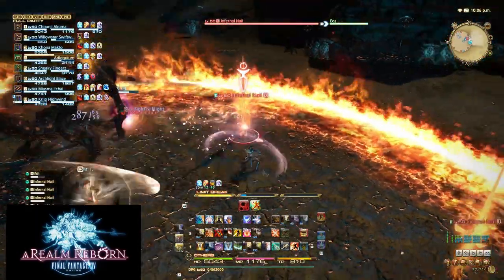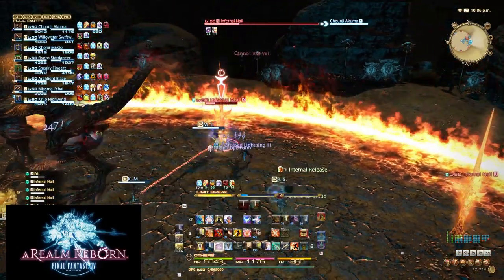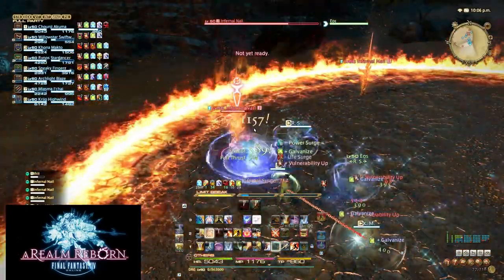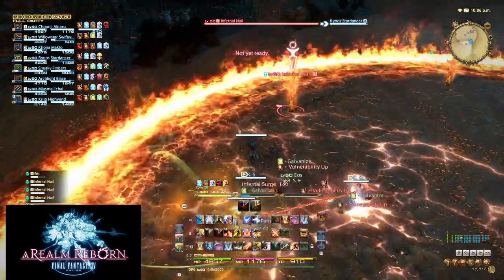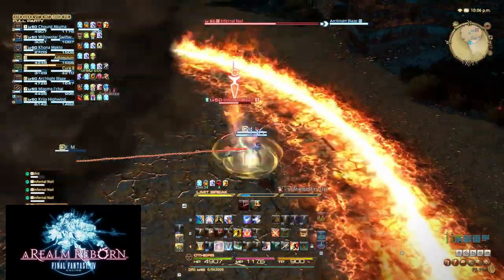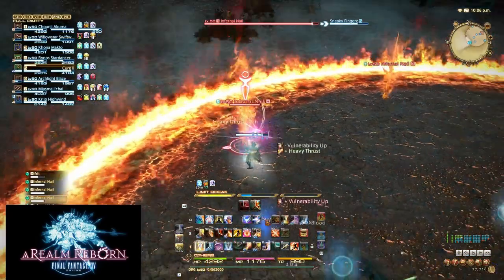Dragoon rotations are actually not too hard to remember, but to get the maximum DPS possible, I highly suggest you memorize the rotation I'm about to give you. It doesn't matter whether you start with the burst rotation or the standard rotation — you'll always want to try and start from the flank, which is the side of the target, and use Heavy Thrust. Heavy Thrust increases your damage by 15%, and this 15% damage increase will transfer to your other abilities and DoTs, greatly increasing your overall effectiveness, making this skill one of, if not the most important ability on your hotbar.